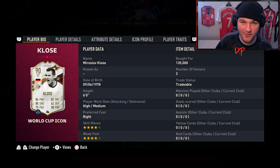Let's start off this World Cup Icon campaign and have a look at 90-rated Miroslav Klose. Not only does he look good, he's one or two ratings better than his mid-card, and one rating less than his prime card which is not in packs for another couple of months.